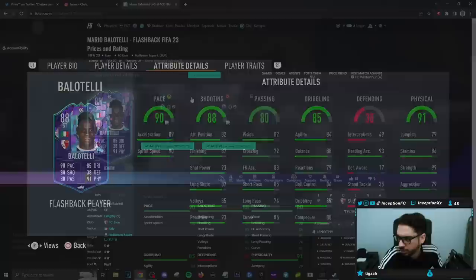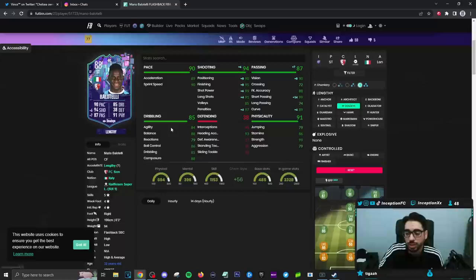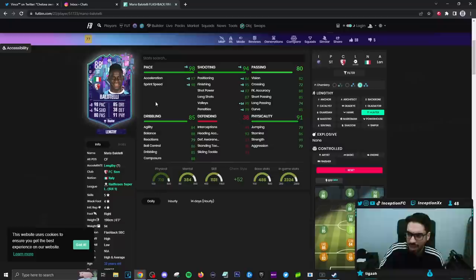Mario Balotelli. I kind of figured — because it's formatted for that, right? Hunter attacking positioning is lower, but he has a high-low work rate. You could technically give him a dead eye because of the massive attacking positioning boost, but is it going to be crazy relevant? Probably not. I feel like having extra pace while working with lengthy is super nice.